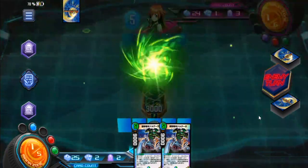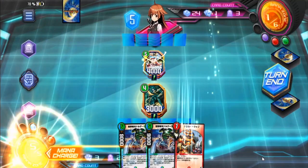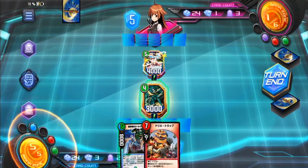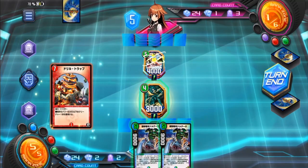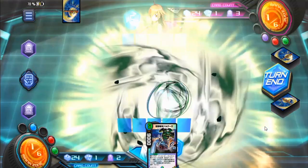Never underestimate the 2-mana discount from Carino Giant — just like how you should never leave up Kovalupia if you can help it or if you have removal for it. And here's Dol Giza a turn late, but it's still Dol Giza, drawing 3 additional cards.